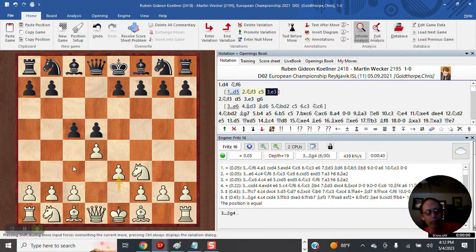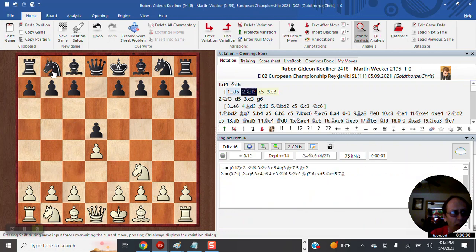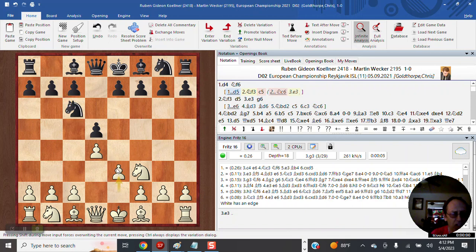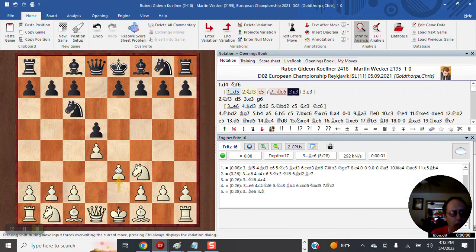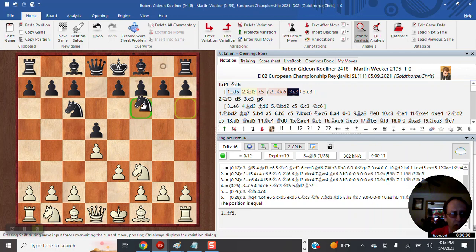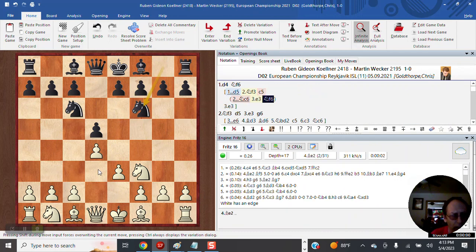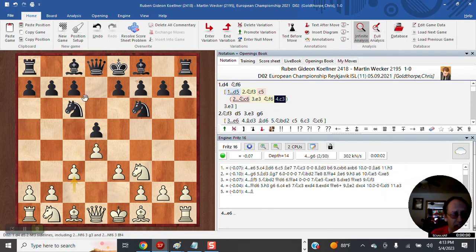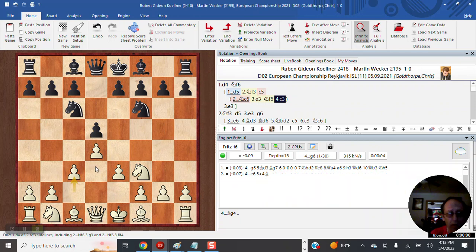In queen pawn openings you should not block your c-pawn, though at lower levels it sometimes happens. If the knight is there then c3 is still good. What you don't want is to play Bd3 and then have black move his knight ready to trade. If he makes a normal developing move before you play Bd3, then the c3 move is appropriate because it keeps the knight away from your bishop so that your bishop can get to d3.